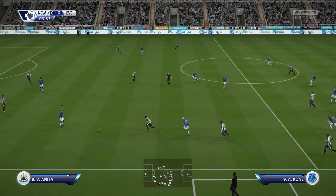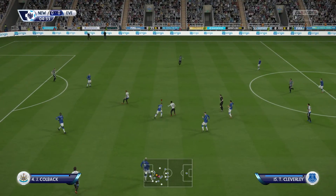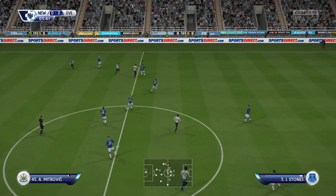Got the Everton line-up for you. Tim Howard starts in goal. Seamus Coleman starts with Leighton Baines as the full-backs. Ross Barkley plays with Gareth Barry in the centre of the park. In attack, Romelu Lukaku starts — he's been in tremendous form recently.